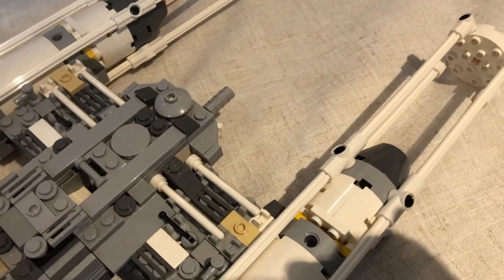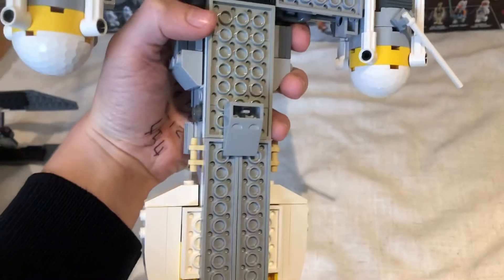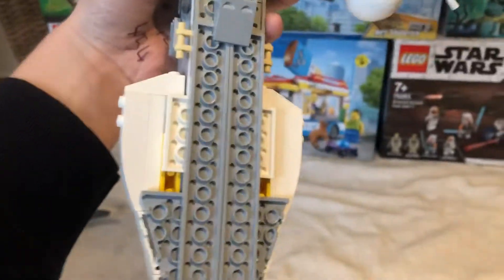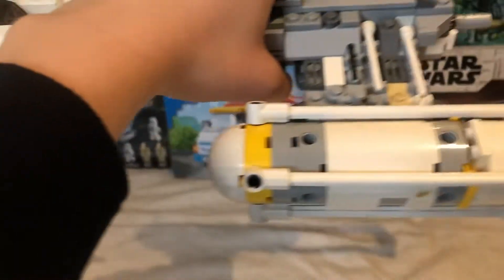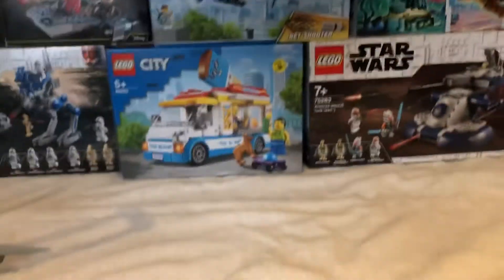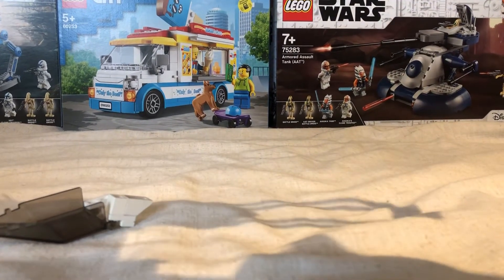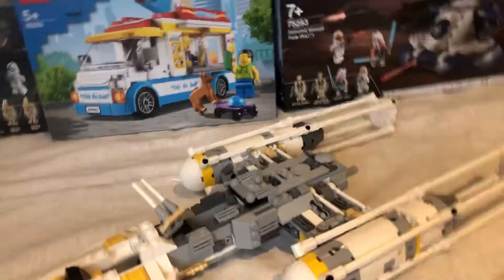I will show you the bottom of it now. Here is the bottom of this set — it has this nice piece to keep it intact. It does have this play feature here where if you pull this, that little green ball does fall out. So yeah, that's what it does.